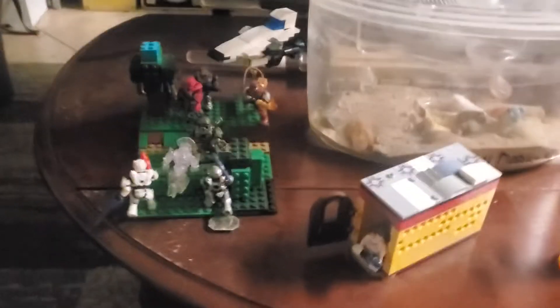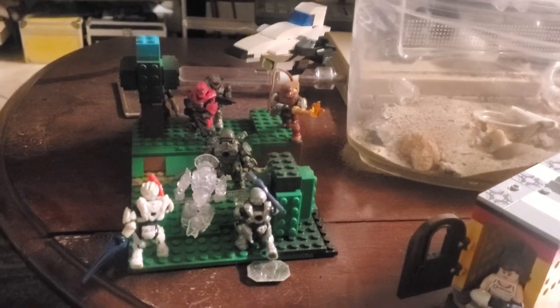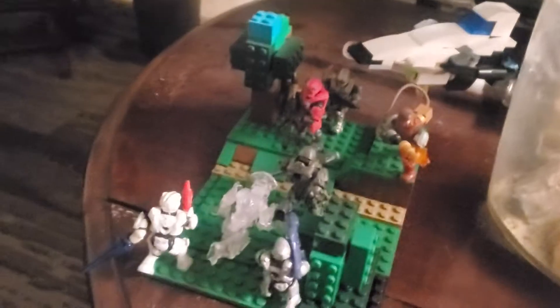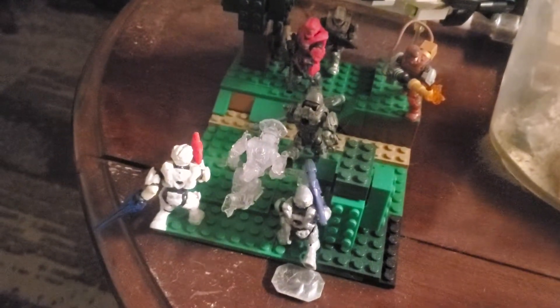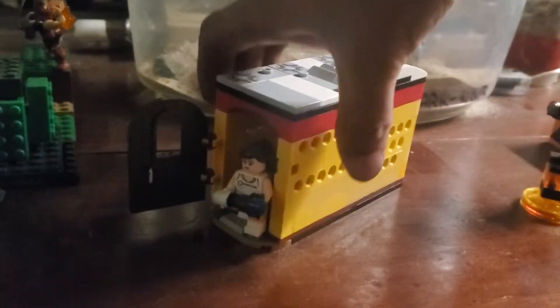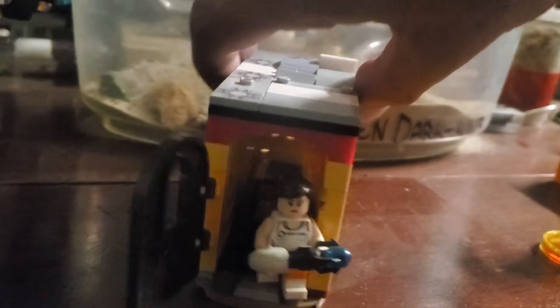Moving on to a lot of my MOC creations — this is a Mega Constructs Halo battle sequence, an action sequence. You can see we've got a vehicle flying overhead, a plane tower, our Spartans, and of course the Covenant coming in. This is my Shell's chamber — it's actually a full build, there's even a bed and things on the inside there for her.